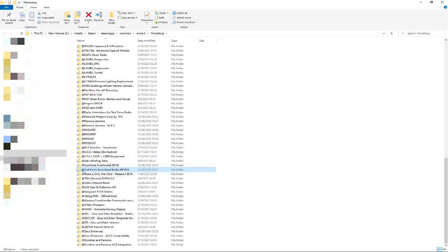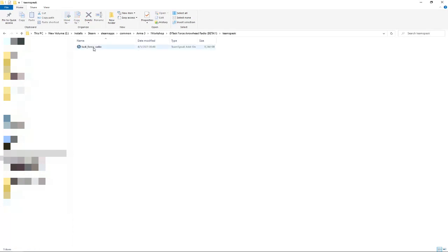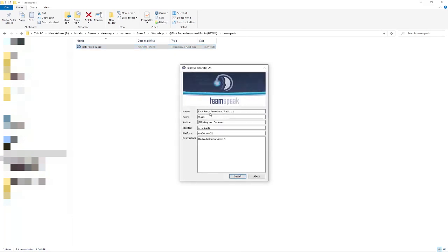It's going to start with the TFAR folder highlighted, so you can go into that. Then you're looking for the folder called TeamSpeak. There should be a single thing — a TeamSpeak add-on — in there. You're then going to double-click it and it's just going to install that.